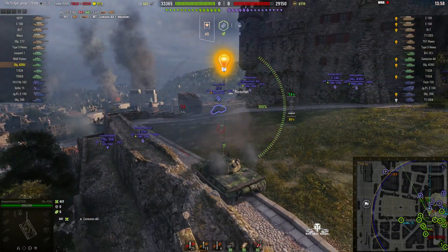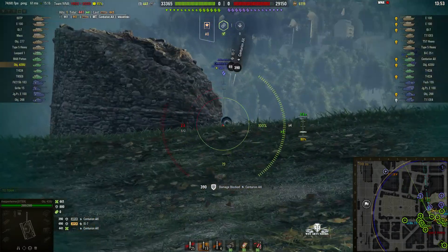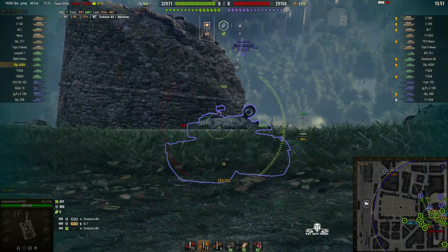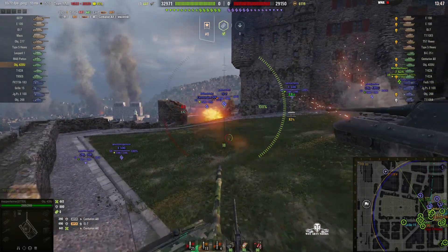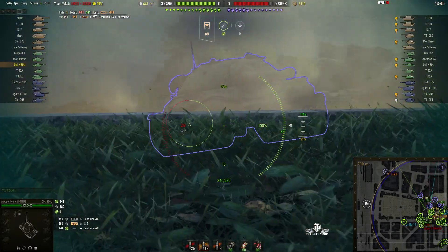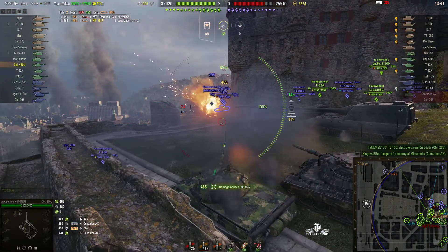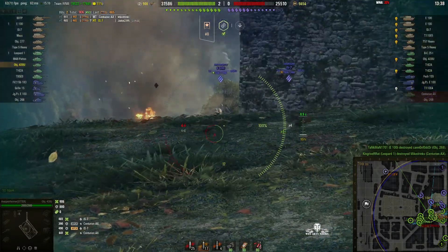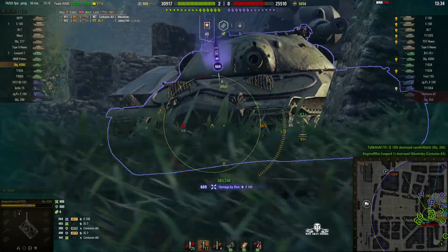The IS-7 is going to be a very much proper nut to crack — he's bounced two rounds off the turret. That rounded turret is very difficult to penetrate. Trying to get through the armour of the Centurion Action 10 is going to be difficult as well, because that sloped turret makes it very difficult to hit. Going for the lower plate of the IS-7, he gets a hit — 465. And it looks like the Action 10 was taken out by our Leopard.